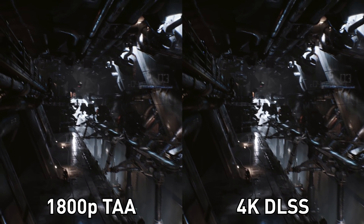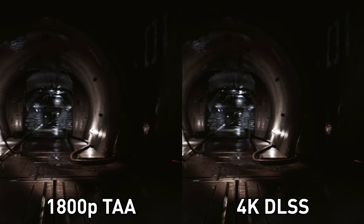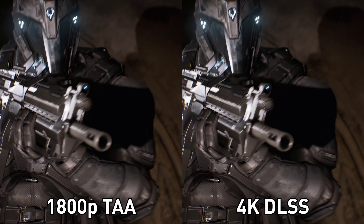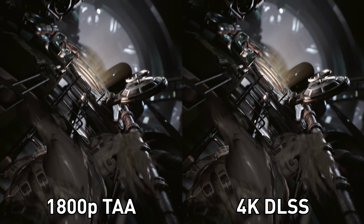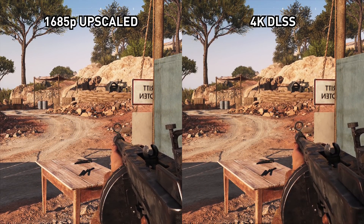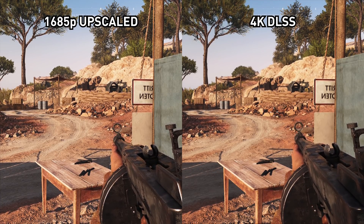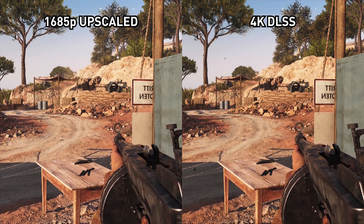I've spoken about DLSS a few times before on the channel. Our first investigation was way back in September of last year, looking at demos NVIDIA had provided, and I concluded that DLSS looked like an upscaled 1800p image while providing roughly the same performance. Then just a few weeks ago I returned to look at DLSS in Battlefield V, which was a terrible implementation that looked noticeably worse than an upscaled 1685p image, making DLSS a bit of a fail in that game. Now returning to Metro Exodus, my expectations are pretty low after seeing it in Battlefield V.